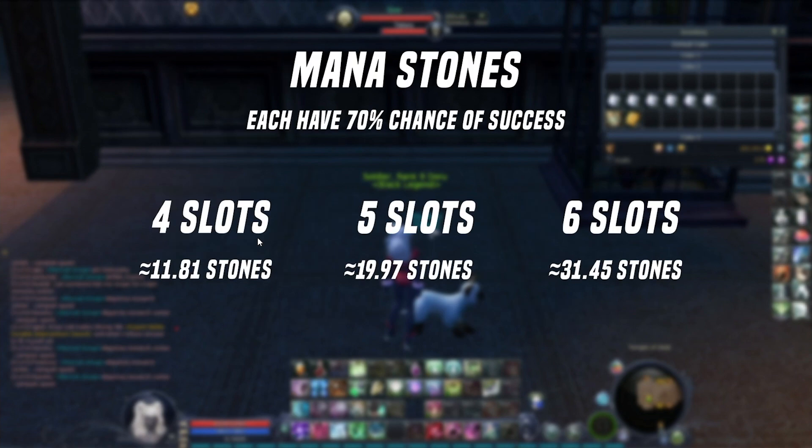About the mana stones, this is the hard part. You basically have 70% chance of success for all slots. The problem is that if you are failing, it breaks all your mana stones on your gear. So here's the math — I will put the complete calculation in the description for you to double check. For a piece of gear that has 4 slots, you will need an average of almost 12 stones. Some people will just use 4 stones, some others will need like 30 or 80 if they are really unlucky. For a 5-slot part, you will need roughly 20 stones. And for a 6-slot part, it's going to be like 32.